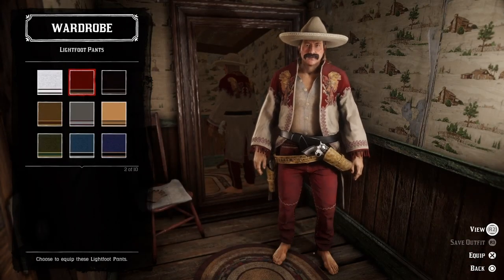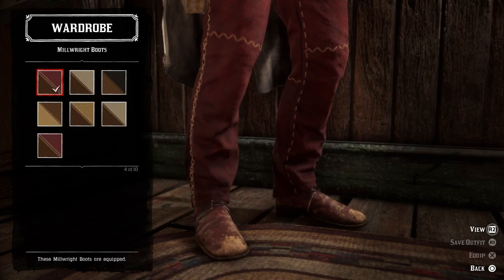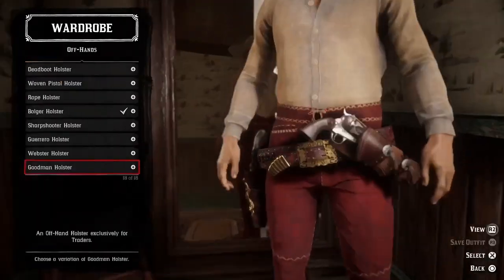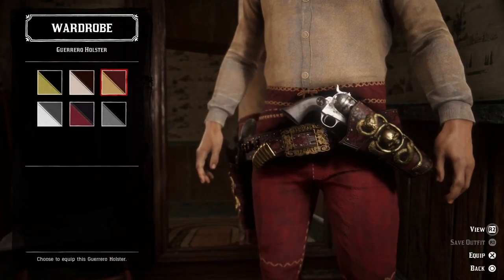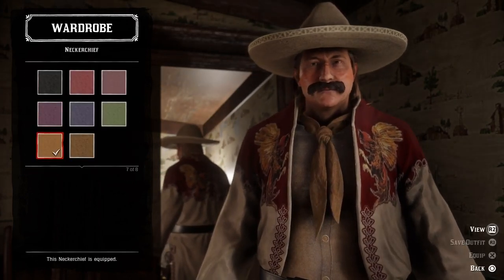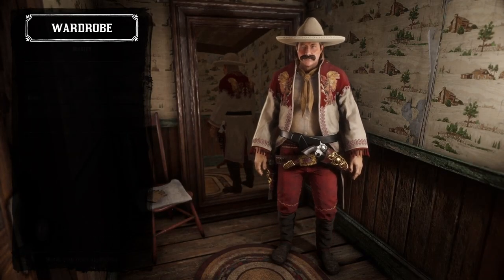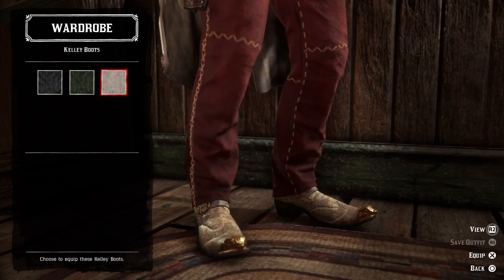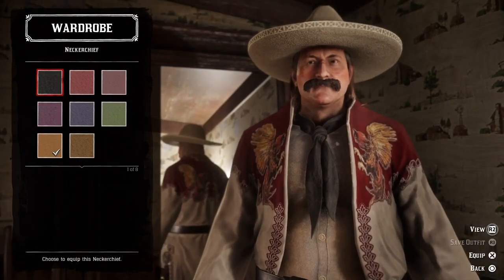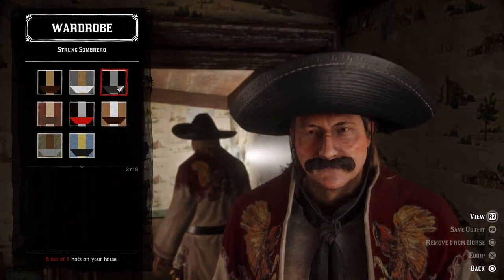Let's add a beige bolero hat. I'm thinking we should go with a pair of red light foot pants and some Millwright boots also in red. Let's change the gun belt into the Guerrero gun belt with the Guerrero holster. We can add a neckerchief — actually yellow looks better. Then we can put the boots under the pants and give him the Kelly boots. Let's go with a black neckerchief and add the black strong sombrero.